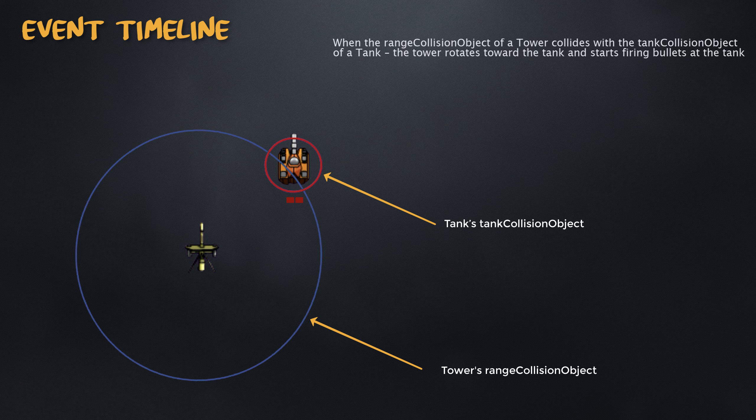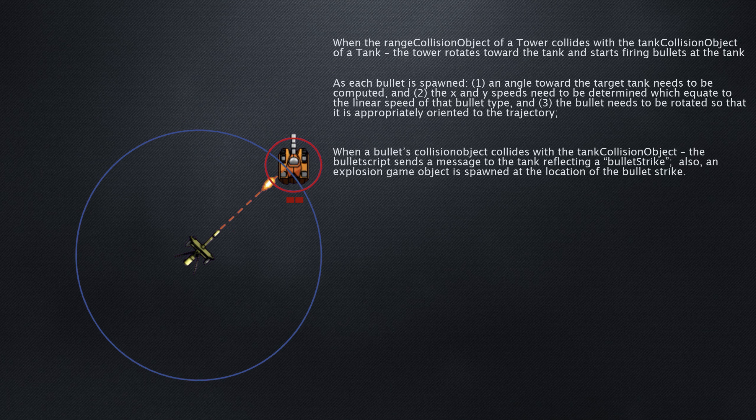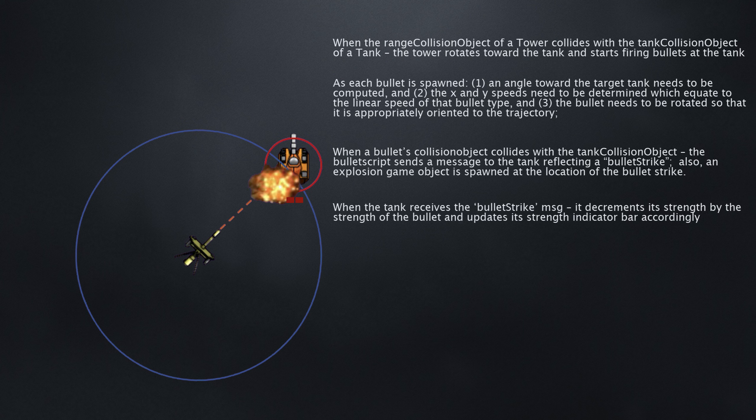When a range collision object of a tower collides with the tank collision object of a tank, the tower rotates towards the tank and starts firing bullets at it. As each bullet is spawned, three things occur: an angle toward the target tank is computed; the x and y speeds are determined to equate to a constant linear speed for that bullet type; and the bullet is rotated so the image is appropriately oriented to the trajectory. When a bullet's collision object collides with a tank collision object, the bullet script sends a bullet strike message to the tank. An explosion game object is spawned at the location of the strike. When a tank receives the bullet strike message it decrements its strength by the bullet's strength value and updates the strength indicator bar accordingly.